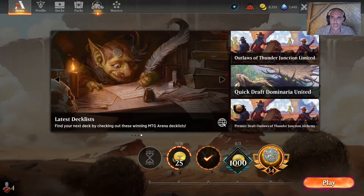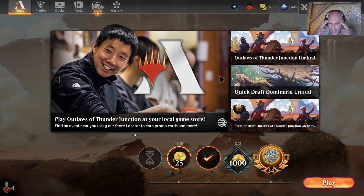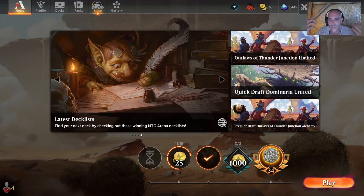Welcome back to another late night in the brew lab with me, Lone Fox, your brewmaster in chief. Tonight I'm coming at you with Nexus of Becoming - one of the new Big Score cards. It's another crazy overpowered artifact that, when put in conjunction with Smuggler's Surprise and the little two-mana raccoon adventure card, gives you the ability to put ridiculously expensive and overpowered creatures with crazy ETB triggers onto the battlefield every single turn for free.